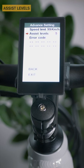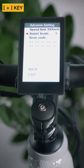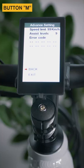Choose the second option, assist level. Hit M and with the plus key, change the levels to 9 and press M again.